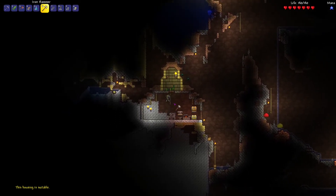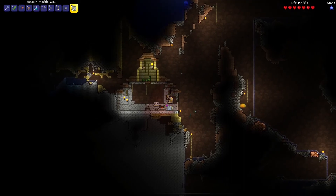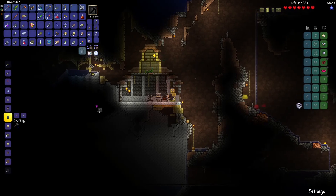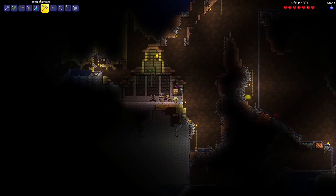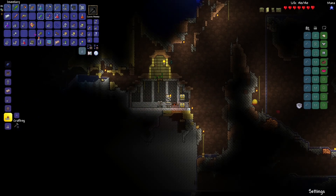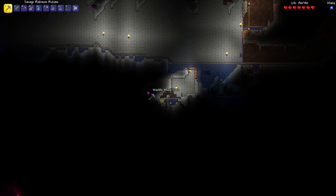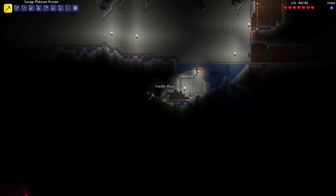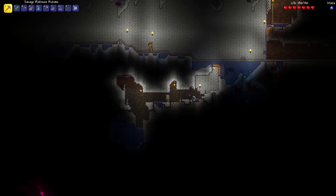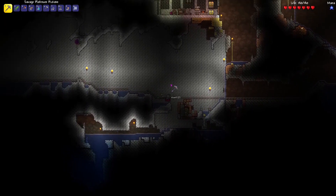Now I just need to figure out what to do with this bottom section. I have one extra platinum bar, may as well make a candle I guess. Kind of want a little bit more marble actually — I got some glowing moss in the bottom left. I think I got enough marble here. I can finally escape and get back to the house.